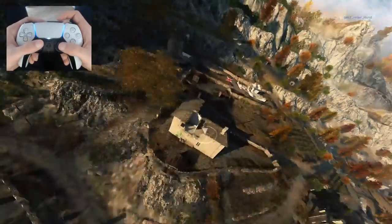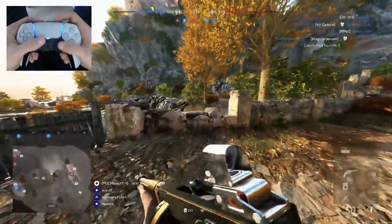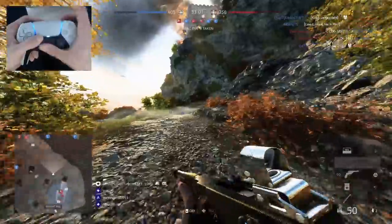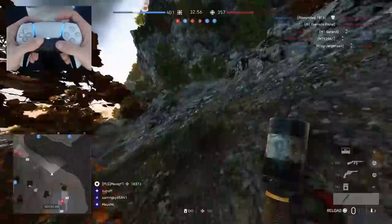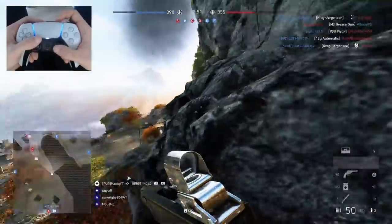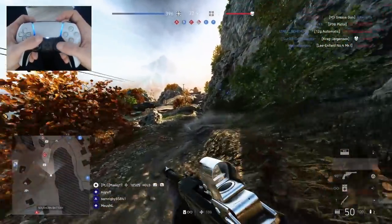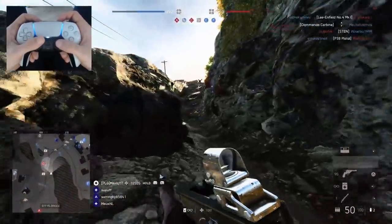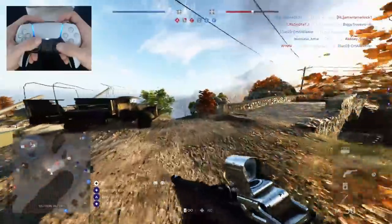I'm gonna spawn on A again, but we're gonna ignore A - they can have A. This is just because I want to get behind them. I'm gonna use the smoke to cover all the angles behind me, quickly checking up here again. Don't think I'll find the snipers anymore - nope, okay, that's good. Halfway to victory! Okay, so we're taking D, which means they can't spawn there anymore. Their hot spot will probably be C again.